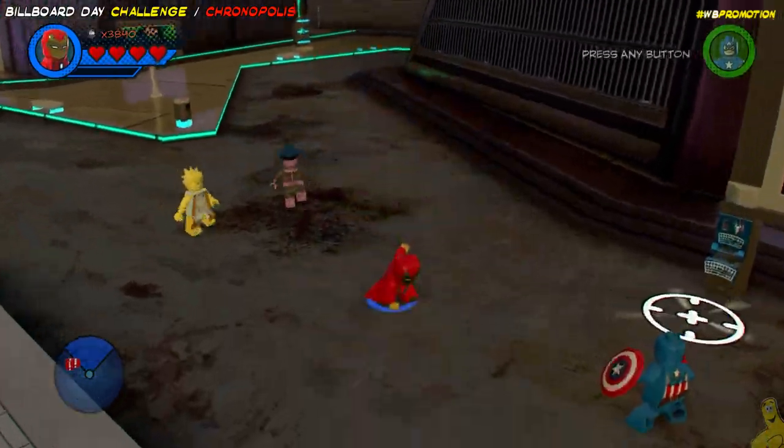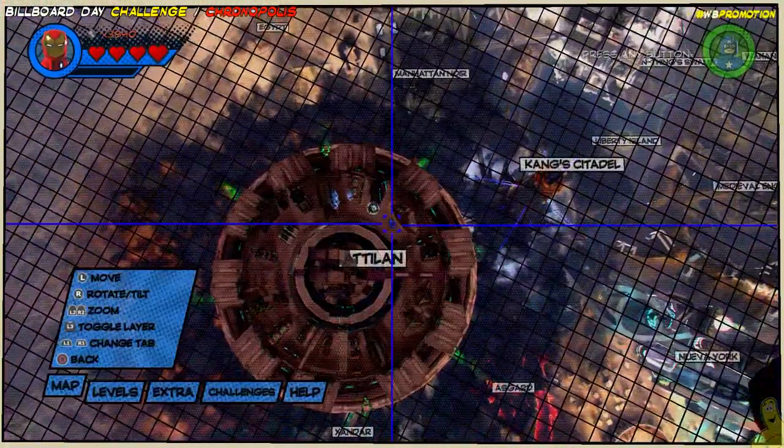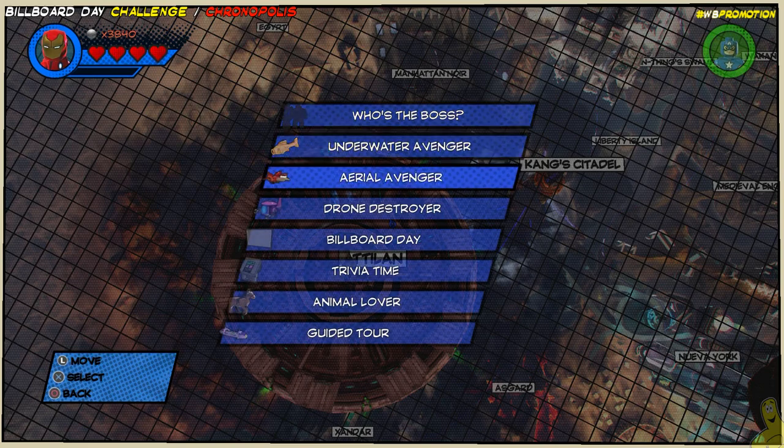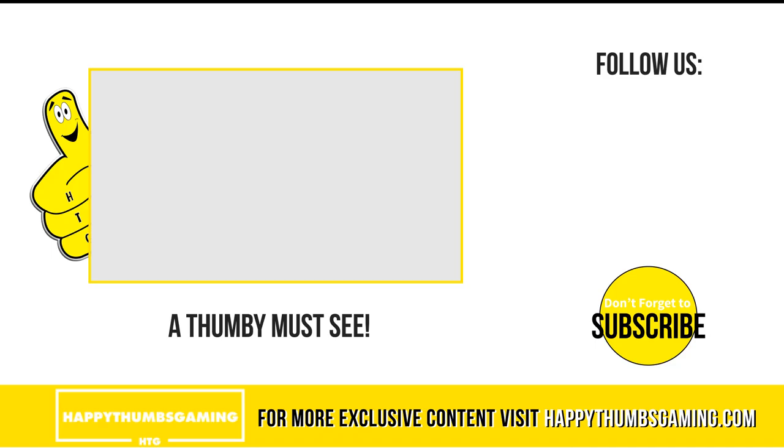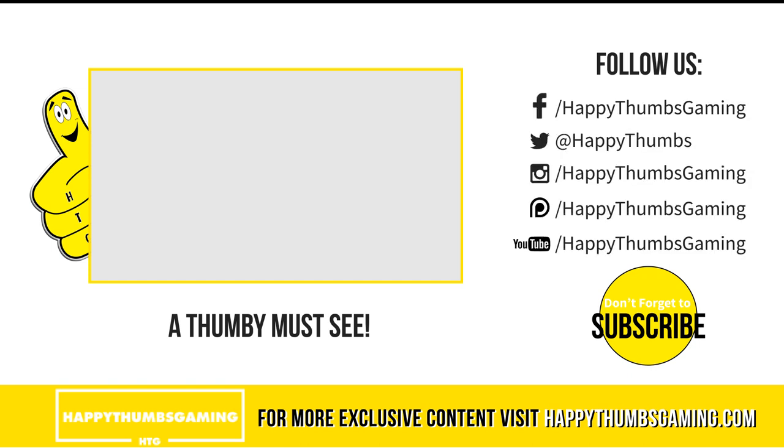Uploading that last photo should unlock Black Widow's motorbike vehicle token — pretty good news! A quick peek at our Billboard Day challenge shows 10 of 10 — we got them all! That's going to wrap it up for the LEGO Marvel Superheroes 2 Billboard Day challenge. Hopefully you enjoyed this one. We're moving on to the next challenge, finishing up with free roam and any trophy/achievement cleanup. If you have any questions or comments, drop them below — until next time, see ya!